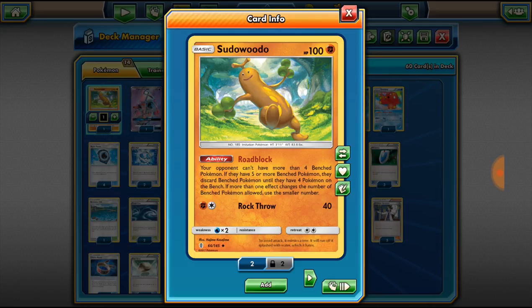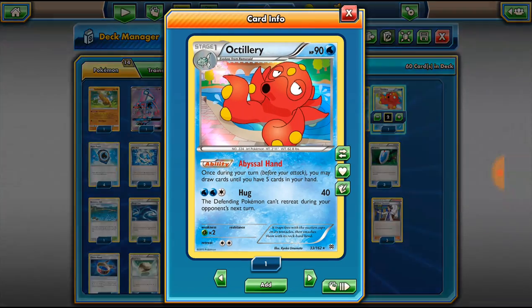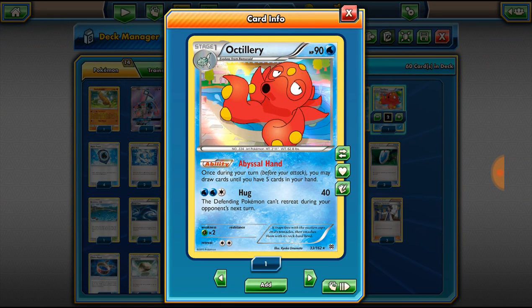Roadblock is really good against Raichu. If they're playing a bunch of Shamans and they have three on their bench plus a Lele and something up front, you go for Roadblock and they can't play anything else — then you can just snipe off Shamans and Lele. We are running a 2-2 Remoraid and Octillery. Abysmal Hand is a great way to get cards after a terrible N or Delinquent leaves you with one or two cards in hand — you just draw up to five cards. We do not use Octillery's attack at all.